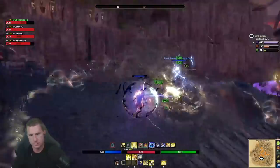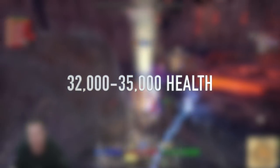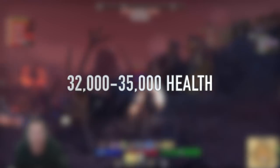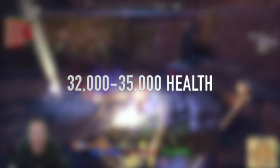For attributes, aim for around 32,000 to 35,000 health to be safe. If you go lower health and higher max magicka, you'll hit harder and heal more, but you'll be close to dying if you don't keep your buffs up perfectly. I'd highly recommend speccing 64 into health until you get the hang of the build.